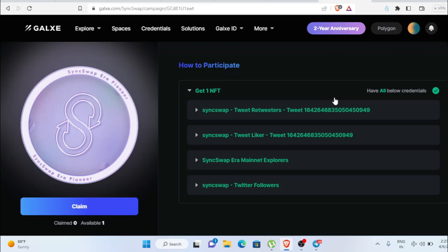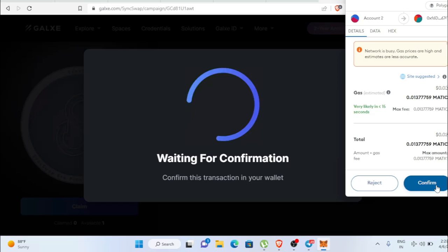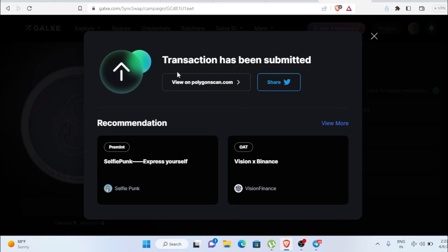If you want me to make a separate video on how to bring small amounts of INR — like 100 to 1000 rupees — into crypto, let me know in the comment section. It would be helpful for people with lower budgets. Now I'll click Claim and confirm the transaction.